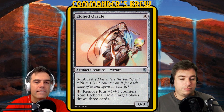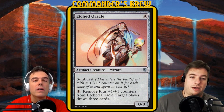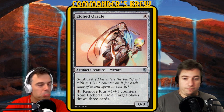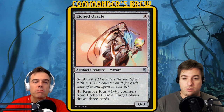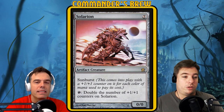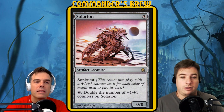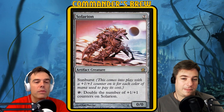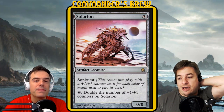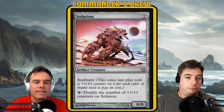We've also got Etched Oracle — four generic for an artifact wizard with Sunburst, entering with counters equal to the number of colors of mana spent. Pay one to remove four plus-one plus-one counters from Etched Oracle: target player draws three cards. If you have Solarian doubling the counters on Kraj with four counters, every time you tap that's an endless supply of drawing so many cards for one mana. And since it's 'target player draws three cards,' if you have infinite mana or untaps, you can make a player draw out their whole library.